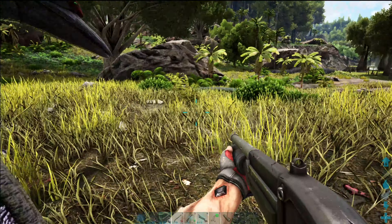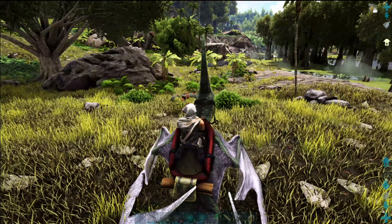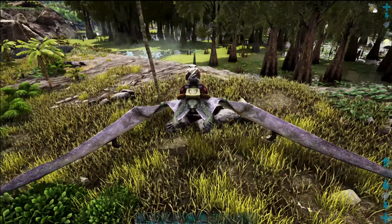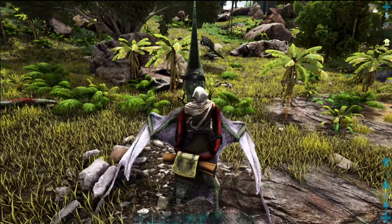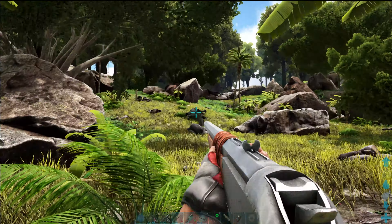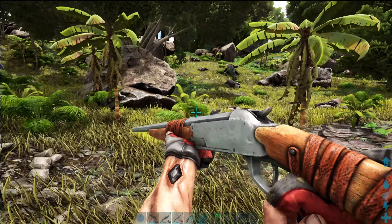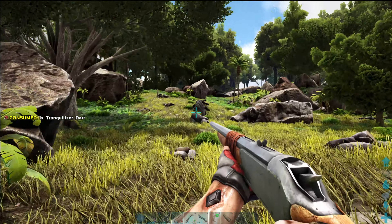Taming the Sarco is relatively straightforward. It is a knockout tame, so single it out and take it down. You will want to clear out the area around it so opportunists don't take advantage of a sleeping creature. Once it's out, just put up spiked walls and keep an eye out for parasaurs.